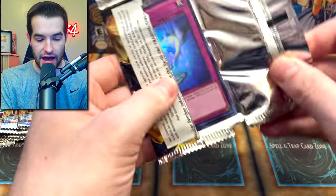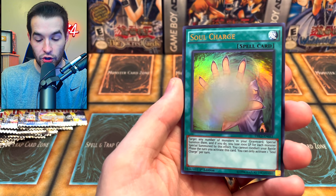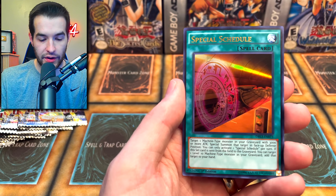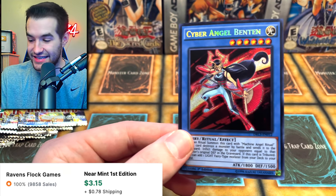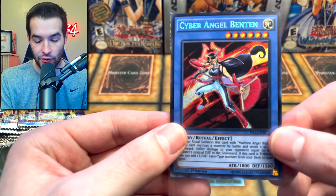Next Dragons of Legend pack. We have Relay Soul, Soul Charge — very cool card if it ever gets unbanned, it's really really good. Cypher Wing, Special Schedule — we didn't get Urgent, we got Special. And there's the Benton, the Secret Rare version. Okay, that looks cool. That is a very nice Secret Rare card.